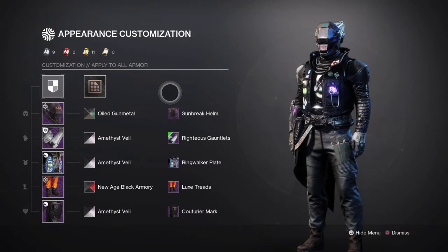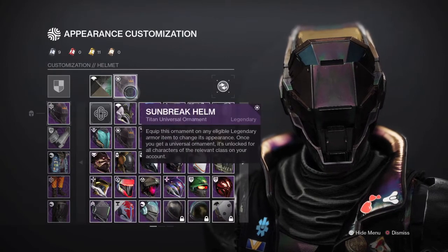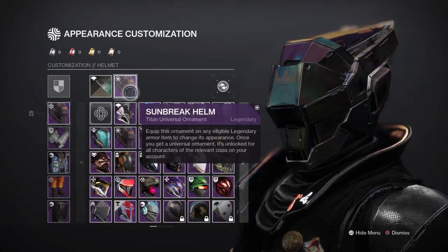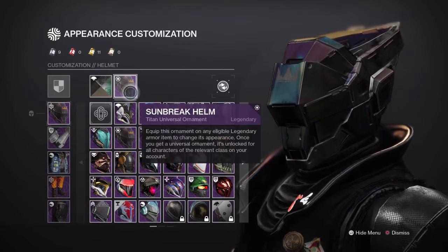Alright guys, so here we have the casual simplistic Titan look 2021. Let's start off with the build. For the headpiece, I decided to go with the Mars Sunbreak Helm Ornament. This ornament is honestly very neat — I really like the aesthetic of this helmet.